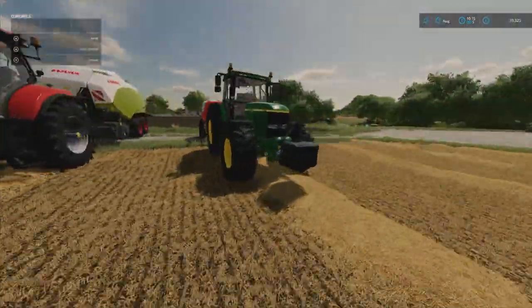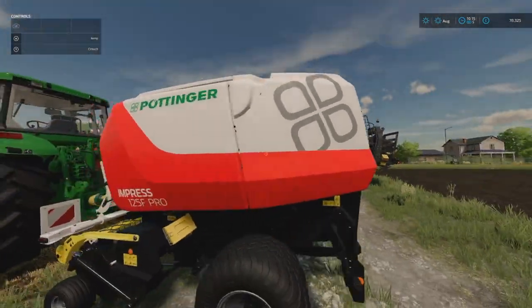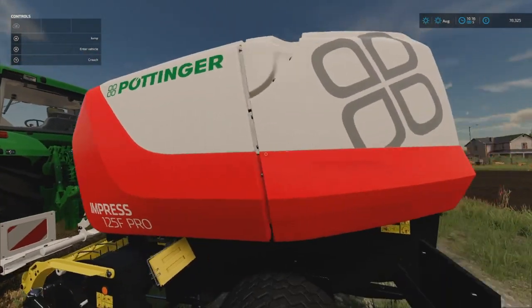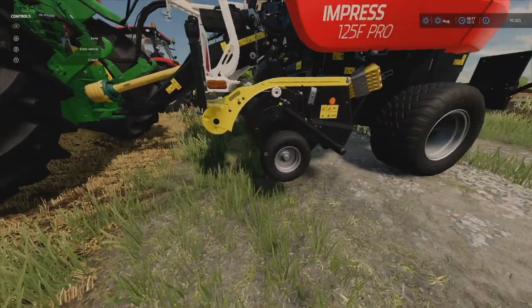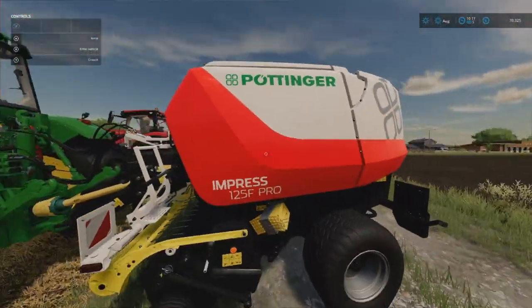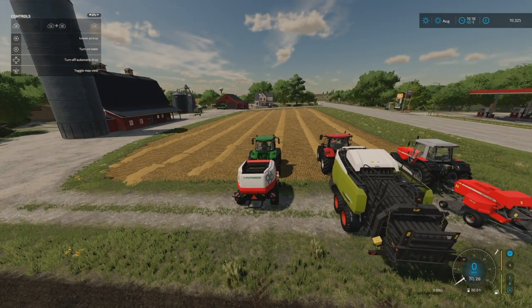Next we'll go to the round baler, which is here. Same process, but it's a round baler - the crop goes in, gets turned into a bale, and then the back opens up and the bale drops out. You do have to stop every time the baler wants to unload a bale, otherwise it won't pick up anymore and you'll miss bits in the field. You can also turn automatic drop on or off.